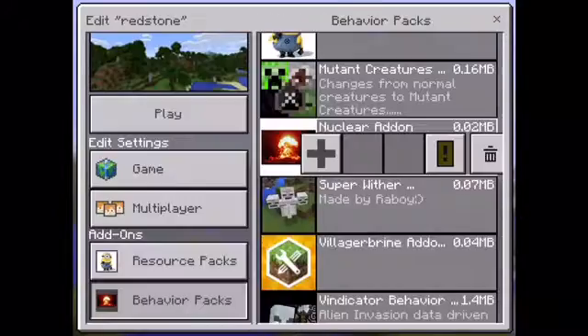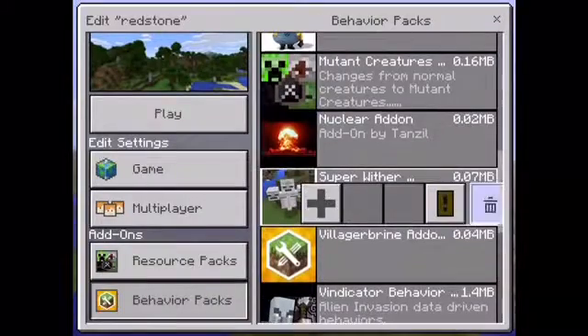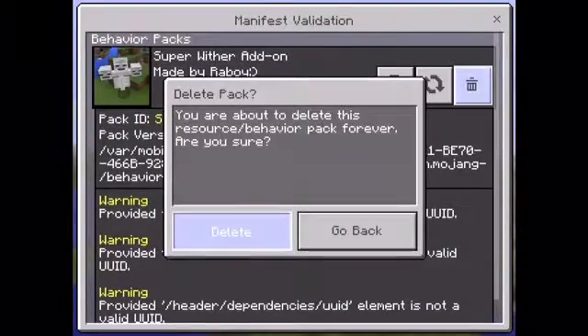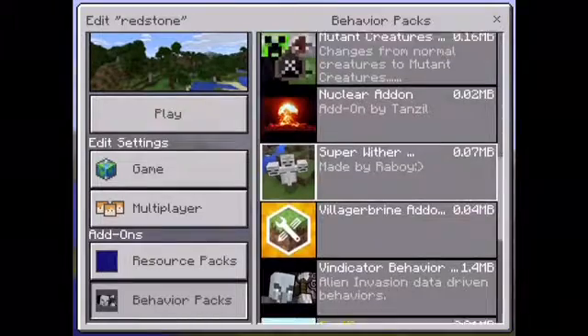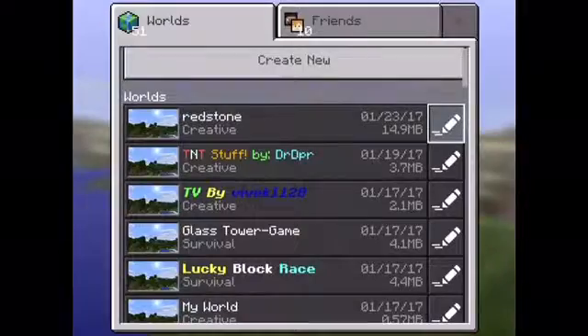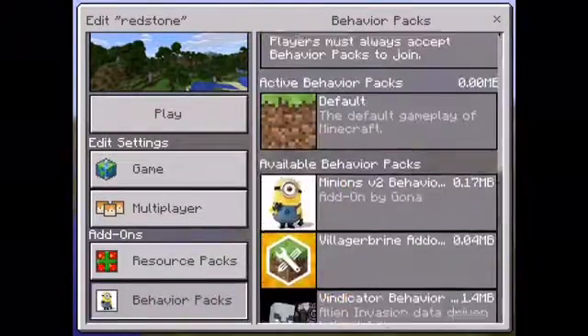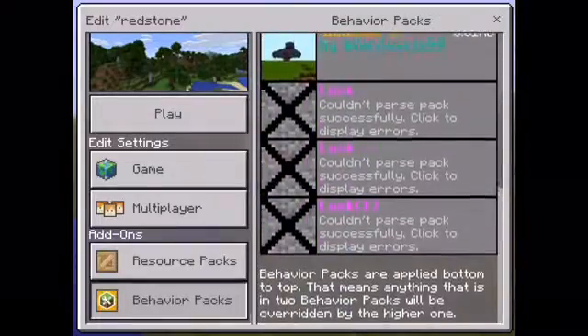Sometimes when there's an error, this button will show up and you can also delete it. After reloading once again, now I only have these. How amazing is that?